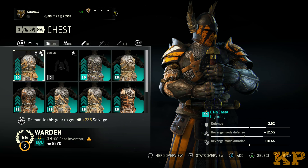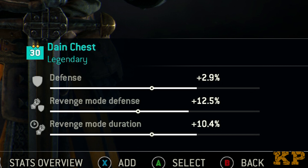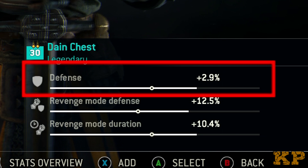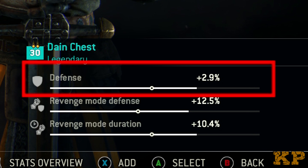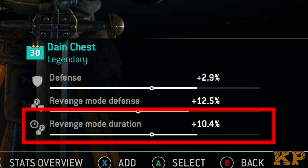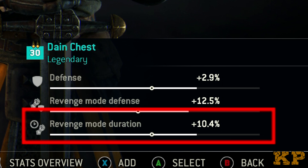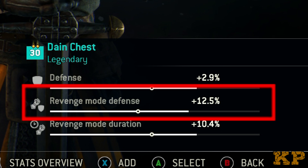Next is the chest. I have all these up to the max as much as possible and balanced. I really rely on the defense — I tend to get ganked a lot in mini matches, so I also have my revenge up a lot. I really rely on defense and revenge mode duration. This is very effective with revenge; it lasts long, and you can take a lot of hits with the defense, so I can just keep attacking and not worry about getting hit as often.